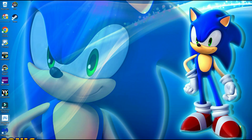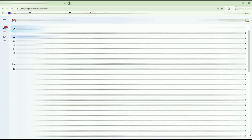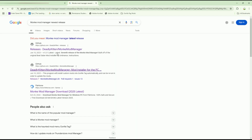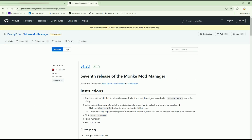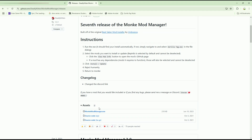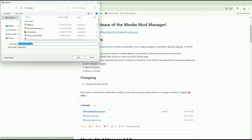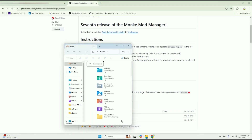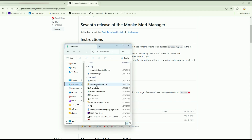You're going to go back into Google and search up Monkey Mod Manager. You want to click the GitHub — only click the GitHub. Don't click other results because those could be viruses. Click the first one that says Releases, Deadly Kitten, and Monkey Mod Manager. It should show the latest release. Scroll down, click monkeymodmanager.exe, and hit Save in your Downloads. Once you've done that, go to your File Explorer, go to Downloads, and click on Monkey Mod Manager.